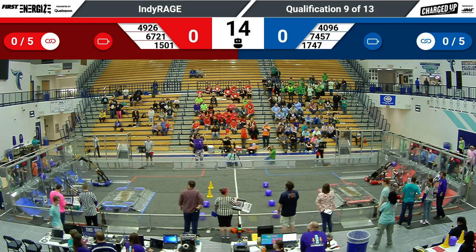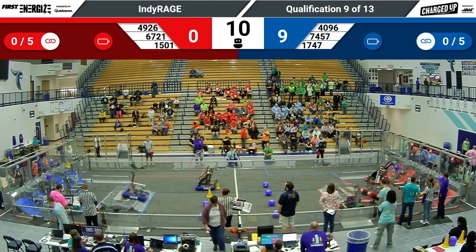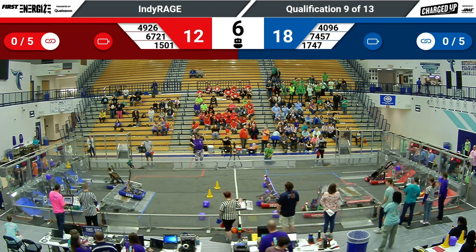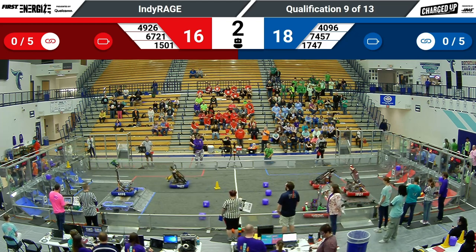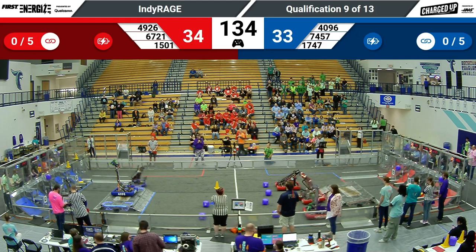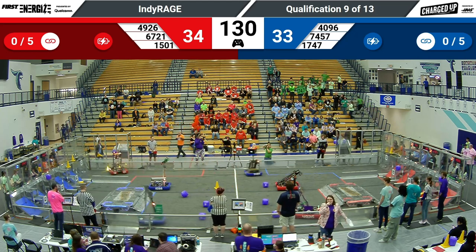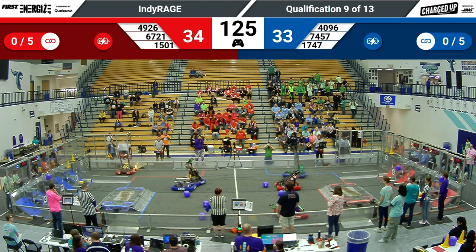Getting started here in match nine. All three Red Alliance robots reaching high with their preload game pieces, looking to pick up two of those cubes on the middle and top row. Over on the Blue Alliance, Control-Z is docked and engaged, while their alliance partner SuperDuper goes for a second game piece — looks like three points autonomously. Red Alliance leads 34-33, with both alliances docked and engaged at the end of Autonomous.